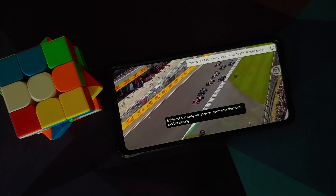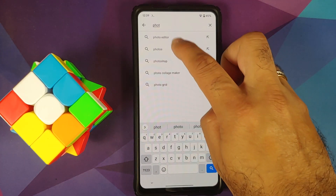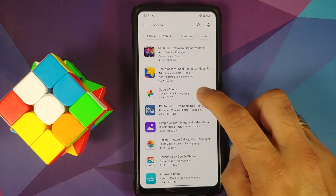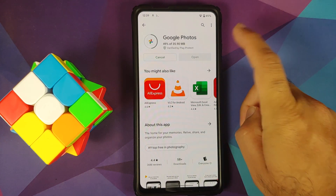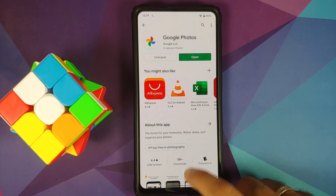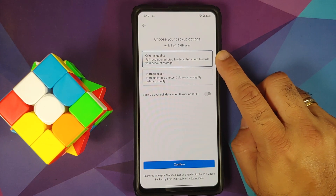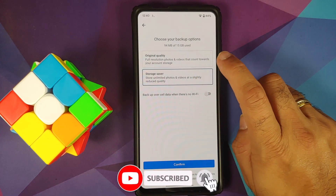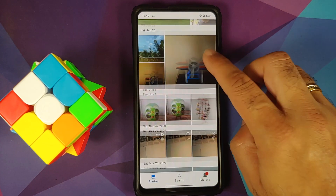Do you have any issues downloading apps from the Play Store after rooting and enabling Magisk Hide? Let us download Google Photos from the Play Store to check. No issues — 49, 93, 96, 99 — installing like a boss. Once done, opening the application — you can see options for Original Quality or Storage Saver.